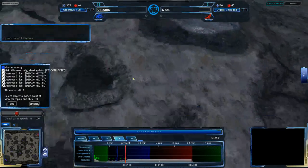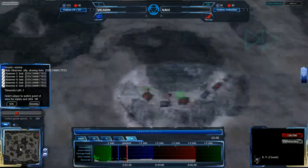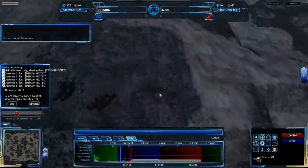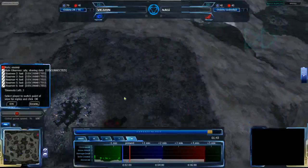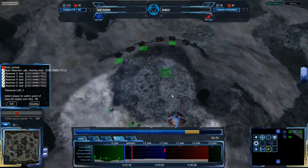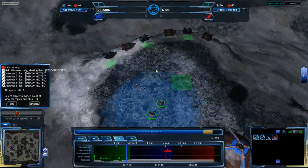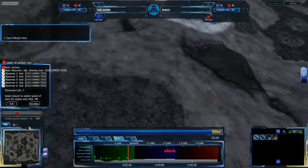Nail has no QP boxes in his main taken, and one or two in the natural. His special op is halfway across the map at the two-minute mark heading towards Vikaran's base. Vikaran has nothing in his main base apart from the RPs. He does have his natural just about built up now, with Octos coming in to make more RPs there, basically using his natural as his main base.